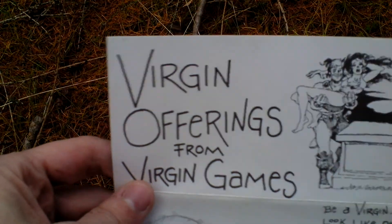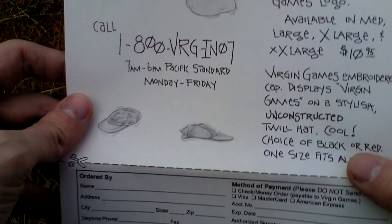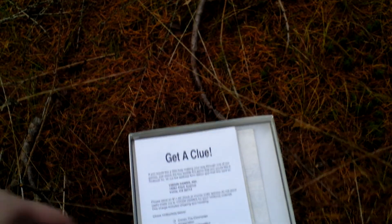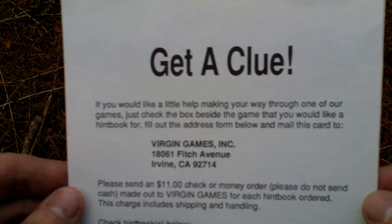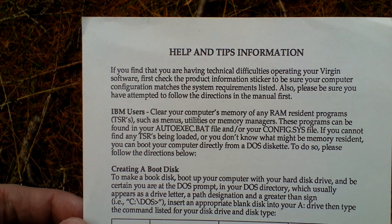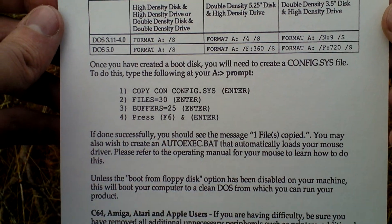There's some advertising for a t-shirt and an order form for it. An advertisement for a clue book or hint book to this game, with an order form again. And then help and tips info — some technical stuff.